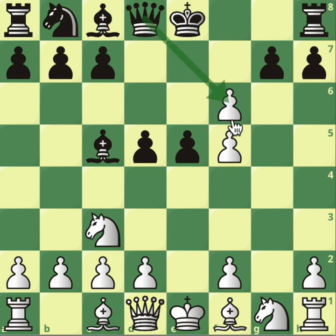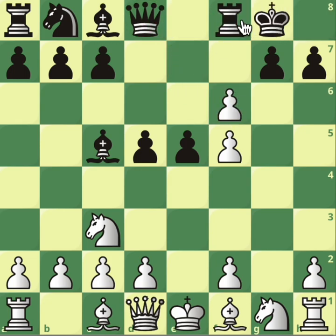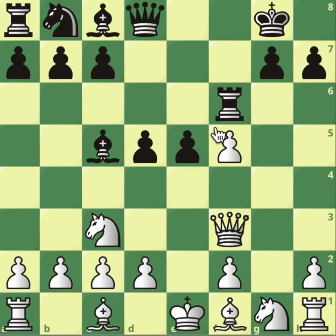And in this position, instead of queen takes f6, what if Black just castles, continuing the development? Queen f3 is the most accurate move. And now rook takes — also because we have a double attack over d5. Well, that loses, because we can simplify: queen takes d5 now forces a queen trade.